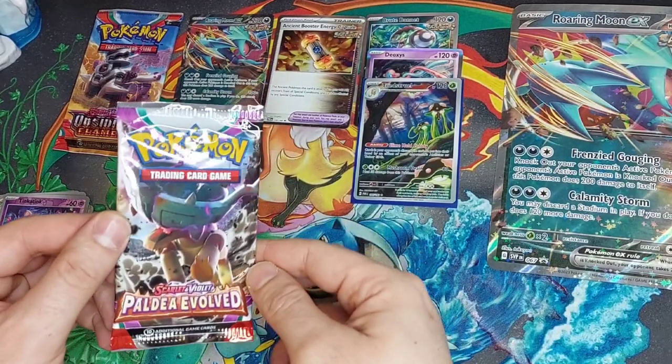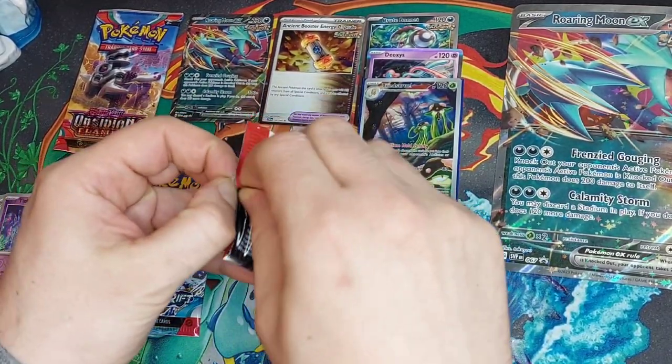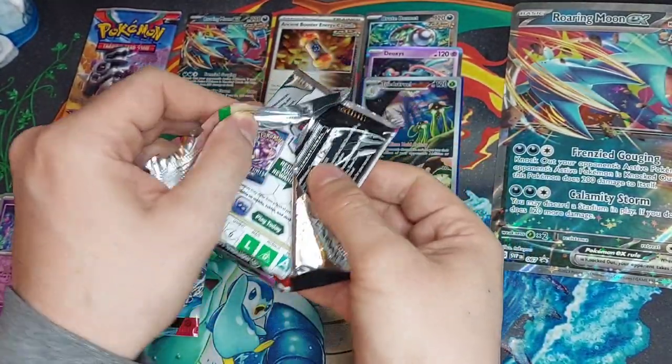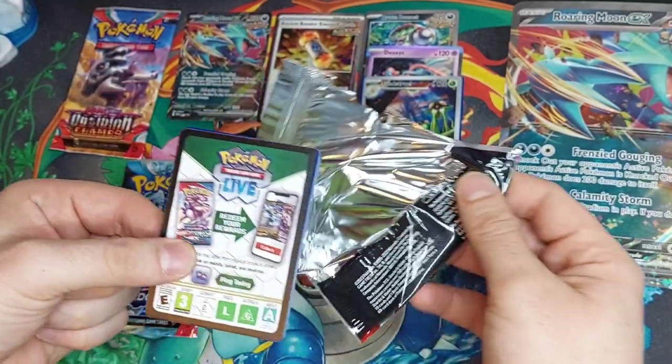Moving right along — our Paldean Evolved pack. So this is pretty good: two Paradox Rift and one Obsidian Flames. That's how they roll — not bad.